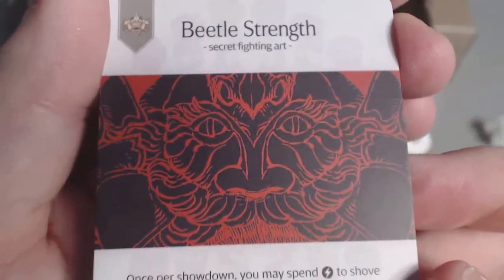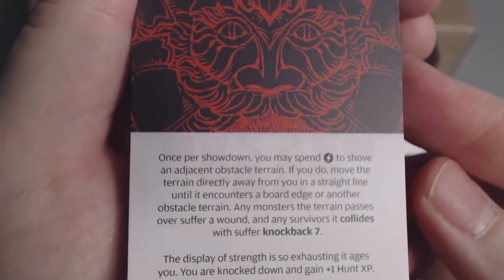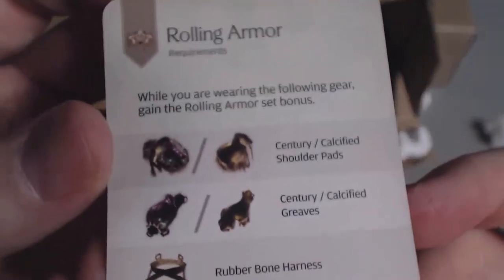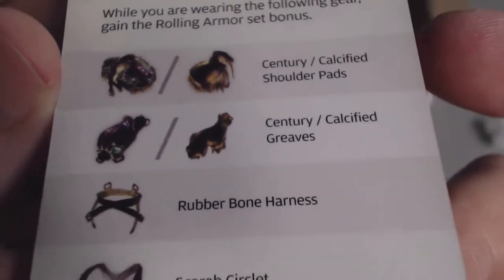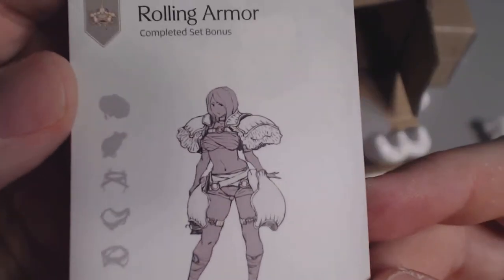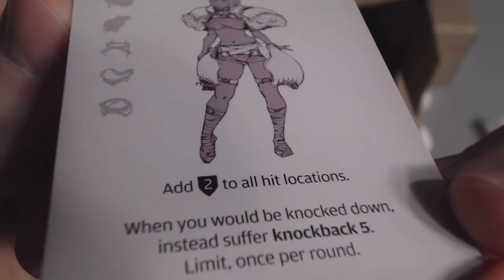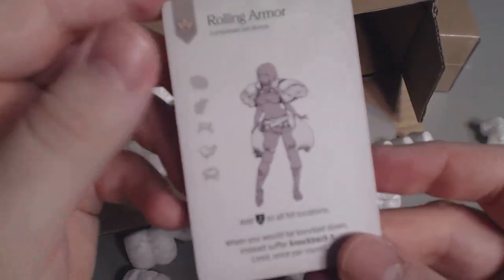And then lastly, what's called an armor set — if you have every piece of armor crafted, you get this bonus on the other side: the Rolling Armor. If you craft all the different pieces — sentry calcified shoulder pads, sentry calcified greaves, rubber bone harness, scarab circlet, rainbow wing belt — you get the Rolling Armor complete set bonus: two armor to all locations, and when you would be knocked down, instead suffer knockback five, limit once per round. So instead of going down, you just get knocked away. That's really cool.